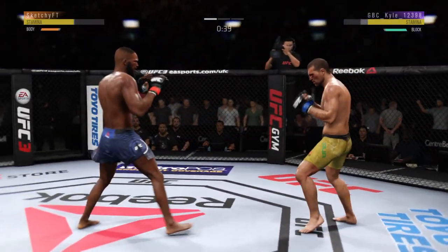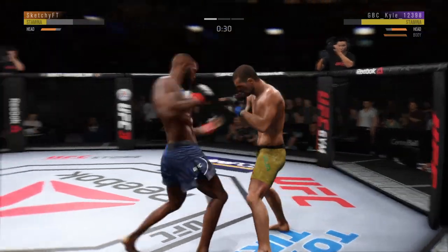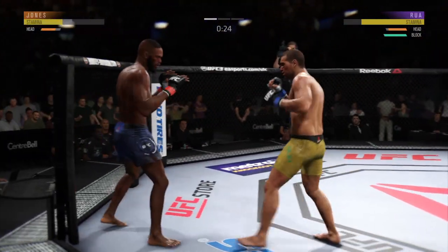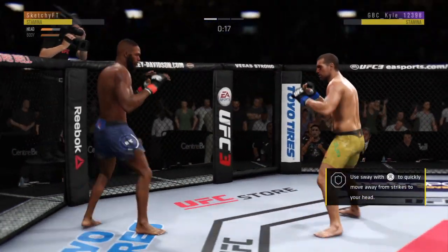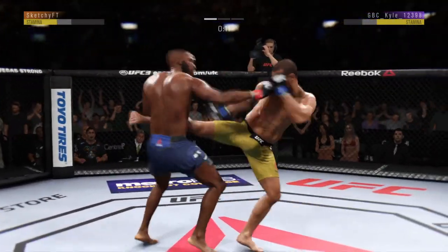He lands another strike to the body — he's really starting to connect, Joe, on a lot of these strikes to the midsection. Hit him with the jab, and both guys are really throwing with authority. He's doing an excellent job of mixing up his strikes here — oh, he tagged him.